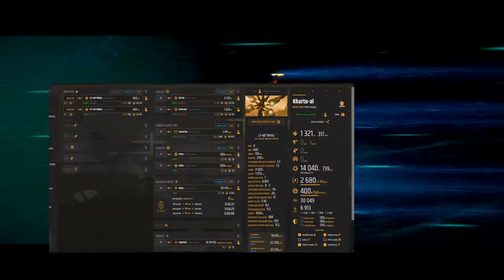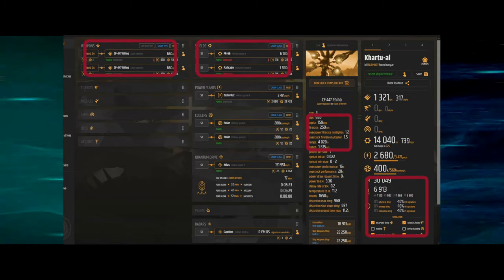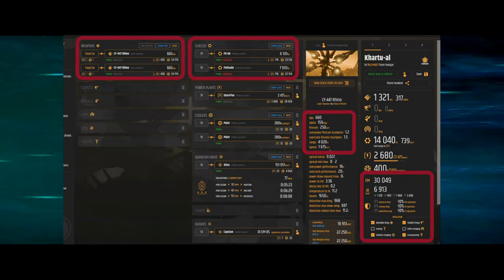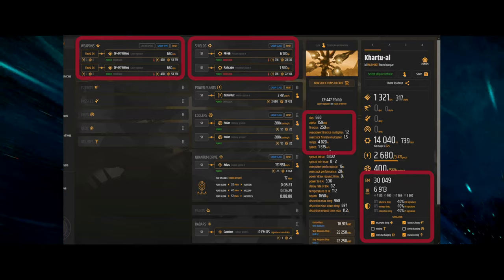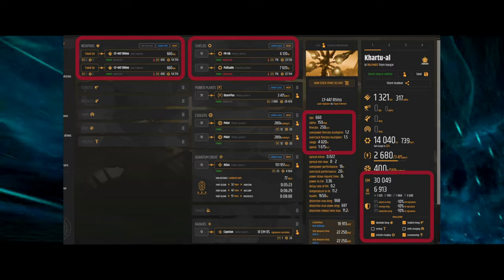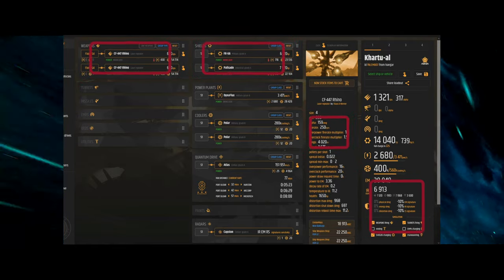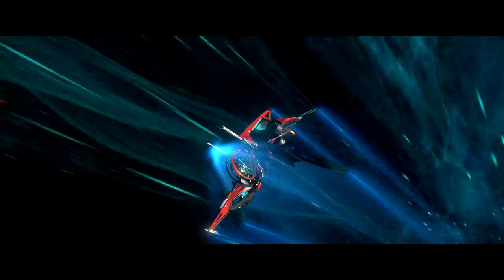We are going to bring up Urkel here and you're going to see that we have two size-four fixed CF-447 Rhinos — yes, the same stuff found on the Hammerhead. Notice that our shields and components are the same. For the Rhinos we have a 4020-meter range and a projectile speed of 1675 meters per second — quite respectable. Our EM signature is way off the chart, so we're not going to be sneaking up on anyone.